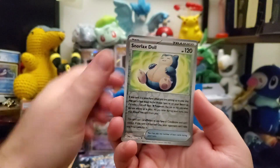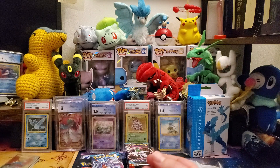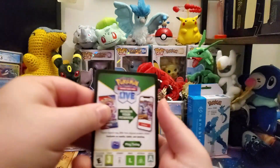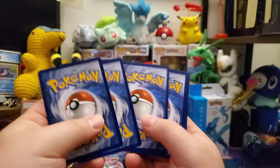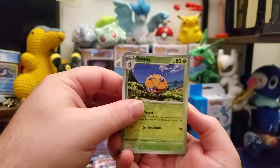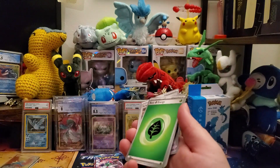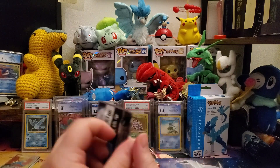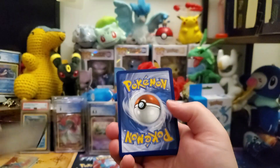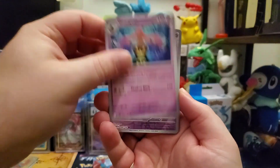We got a Gible reverse holo, Snorlax Dollar reverse holo, and a Ting Lu holo rare. Nothing in there. This is going to be a fun set but a tough set for people to finish. I don't see this being like Evolving Skies difficult, but it's still going to be a tough set — because there's just so many secret rares that are going to cause the pricing to probably go up. Hey, we got a Screamtail reverse holo and a holo rare Glossapot. It's going to be interesting to see what happens with this set. I don't know if this has enough legs to beat out 151 as the top set right now, but it's definitely a fun set.